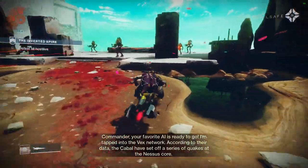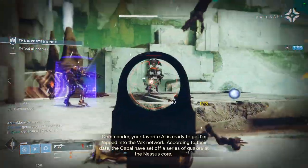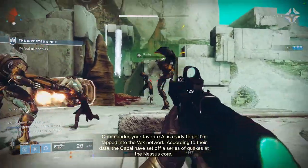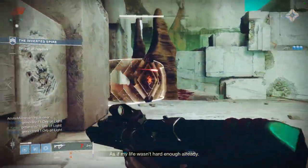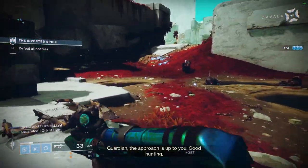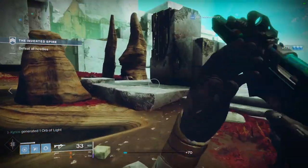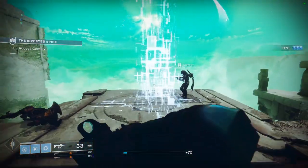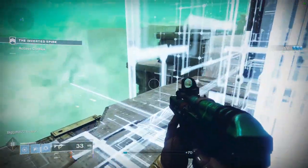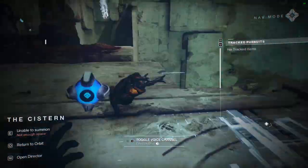In the strike we should get the Surrounded proc here. I can just shred through everything. I'll be the first to admit I haven't used Exit Strategy much in PvE — maybe once or twice when I first got it. I didn't see anything super spectacular about it.